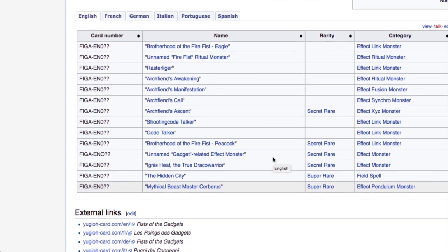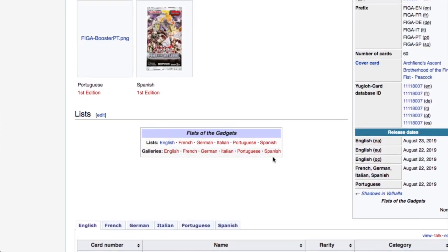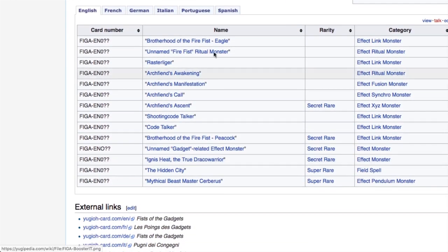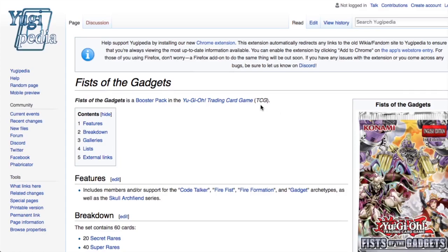Hidden City is a super rare, and Master Beast Cerberus is super rare, which will crash in price. It's good because everyone can now play Pendulums, but it also means Pendulums will be running rampant everywhere. There's still loads more to be revealed — it's a 60-card set and we only have about 14 confirmed so far. There are going to be a lot of gadget reprints, archfiend reprints, and Fire Fist reprints. I'm definitely a fan of the Fire Fist and Archfiend archetypes, so I'll be getting those for sure.